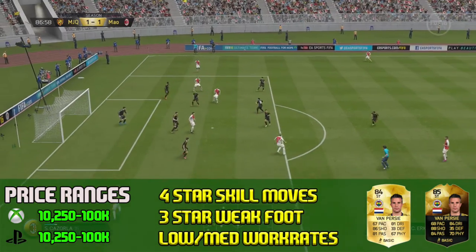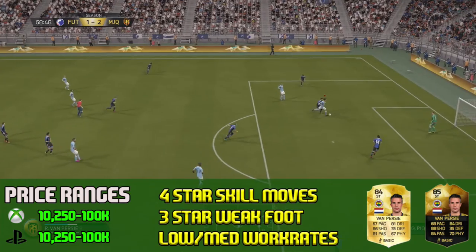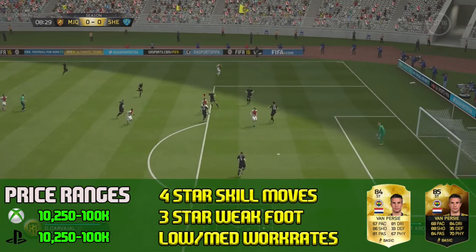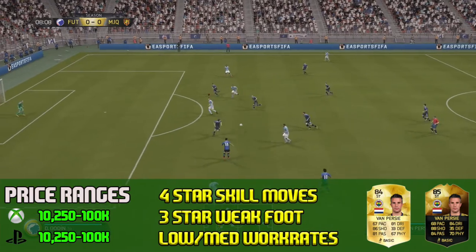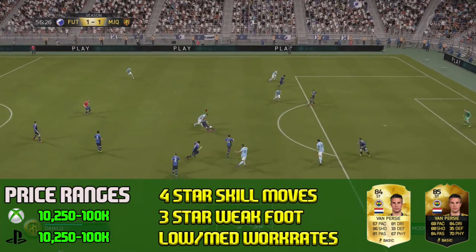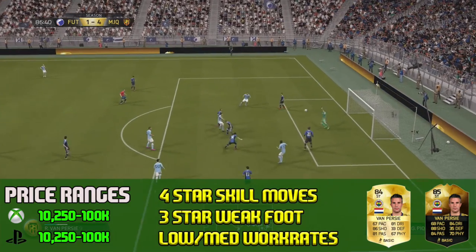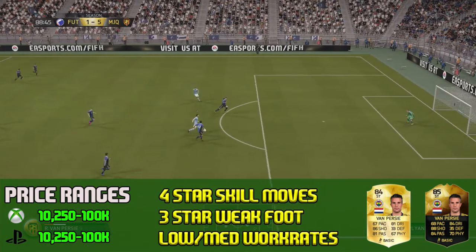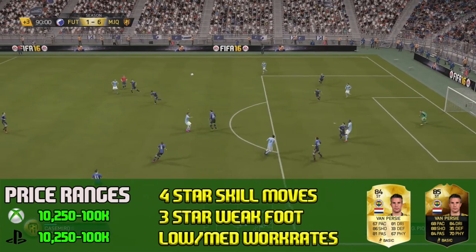We're getting into the goals now — he scored some very nice goals for me as you can see. A lot of them were kind of tap-ins, a lot of them weren't him doing all the work, like this one here where he won the ball back and finished it off. But when he is in those positions, he normally either hits the bar or finishes them off, so he's very good at finishing. His close control is actually also pretty good, and he's got some very good long shots just outside the box that are fun to use.